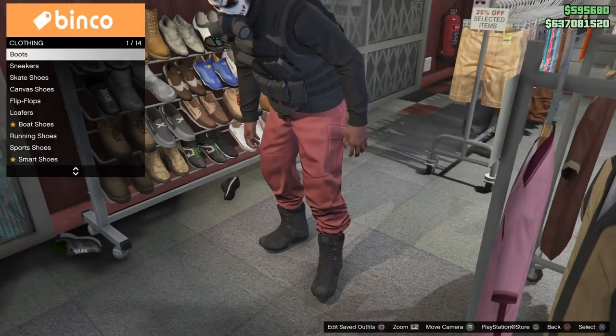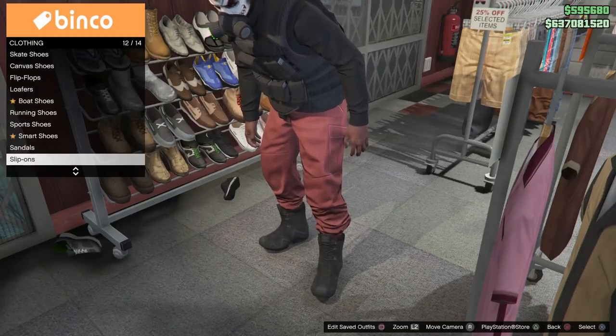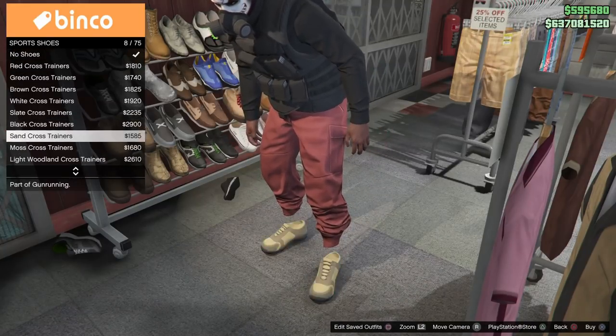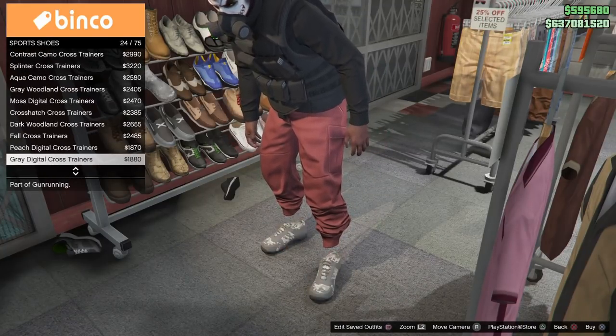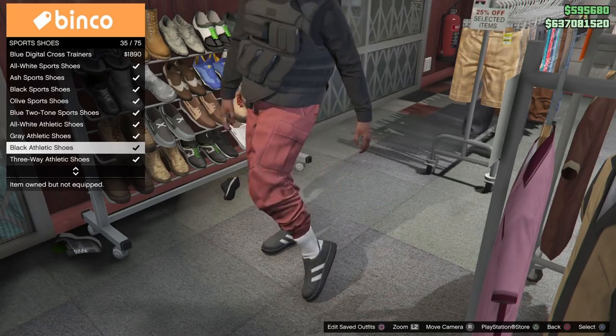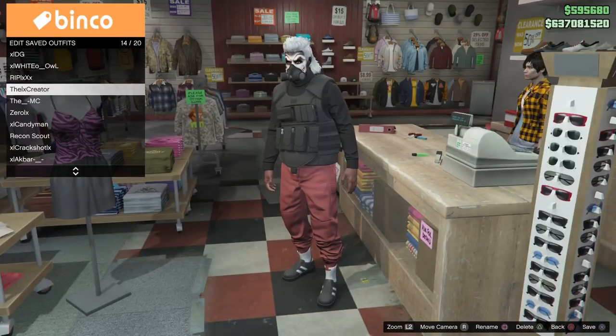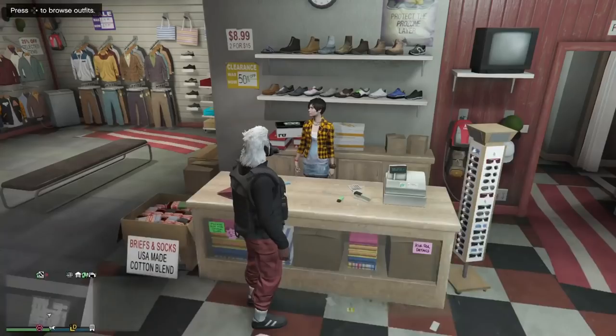What's up guys, Badger back with another GTA 5 Online video. Today I'm going to show you how to get red and black joggers with the black seal vest. You can modify the outfit by simply changing your shoes. You can't change the top, but if you don't care about the vest you can change it and put on a different shirt — it's entirely your choice. I'm going to walk you guys through everything you need to know for this glitch.